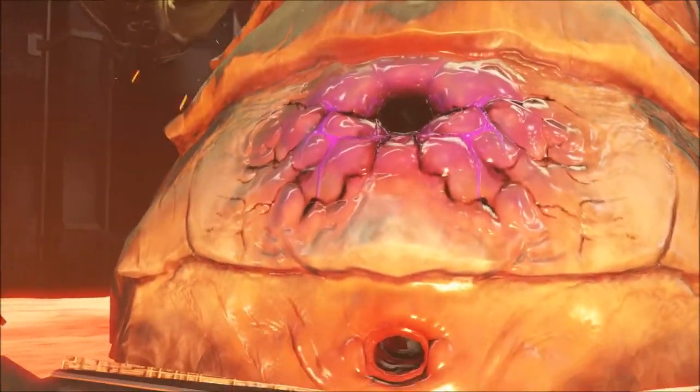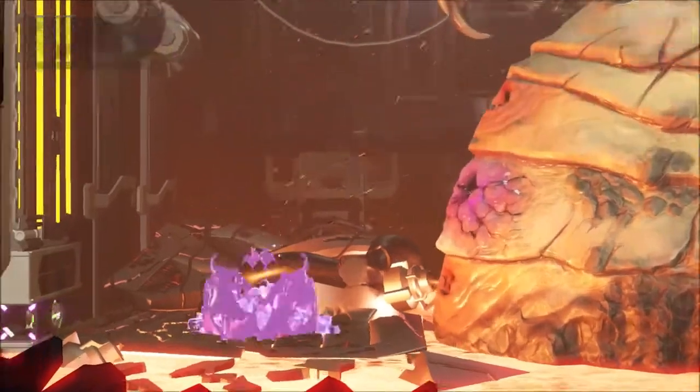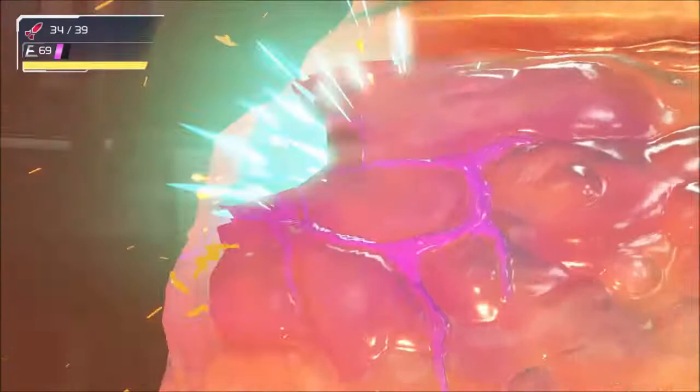Destroy the block in the bottom left hand side of the screen with a Morph Ball Bomb and roll inside. Once Samus is launched into Kraid's Lucky Belly Button, just spam the Morph Ball Bomb until Kraid's insides become his outsides. And voila, you've beaten Kraid in seconds.